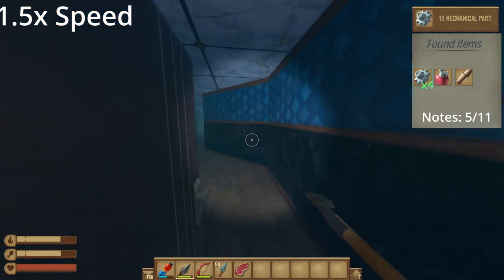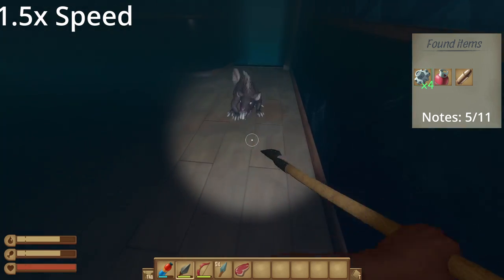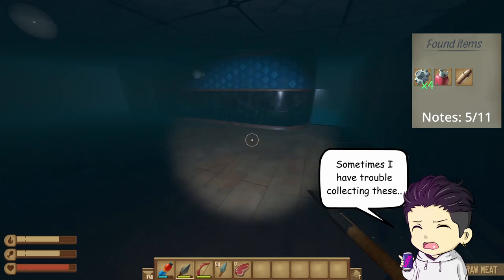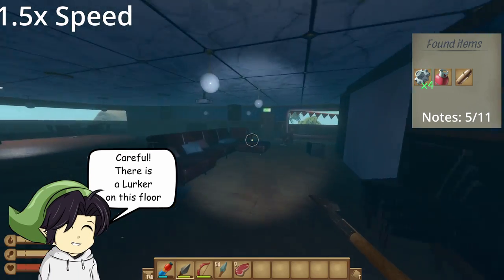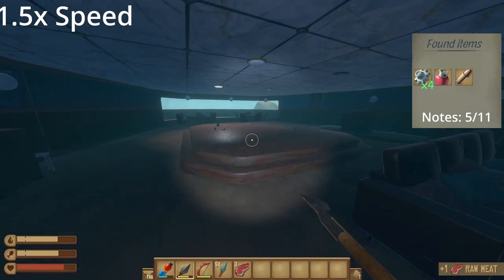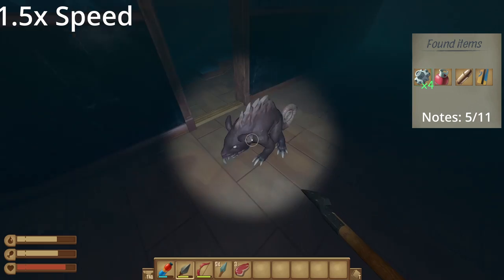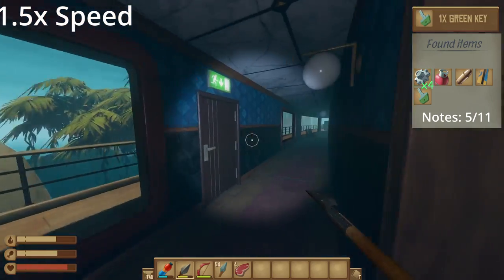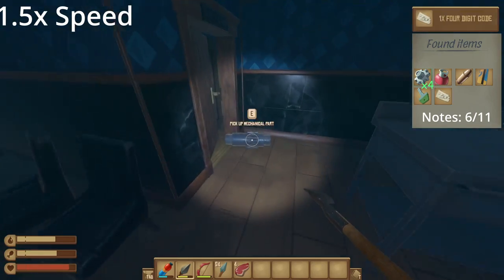Next we are going to floor three. Head back into the room and up the stairs. You will face another lurker on floor two. After dealing with it, use the stairs to get to floor three. Use the key card to unlock the room in the hallway, grabbing the green key on the table. Continue down the hallway to find the sixth note and the four-digit code. Turn around to find another mechanical part, bringing your total up to five.